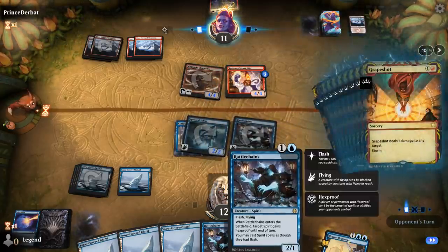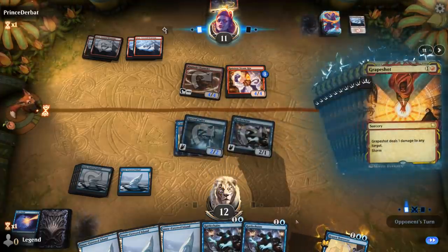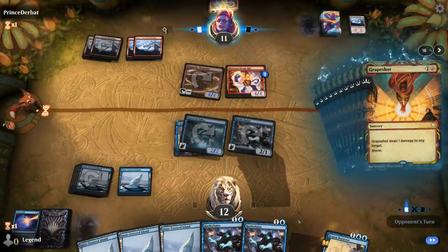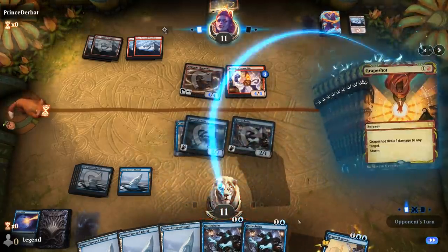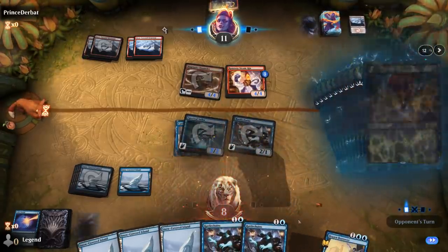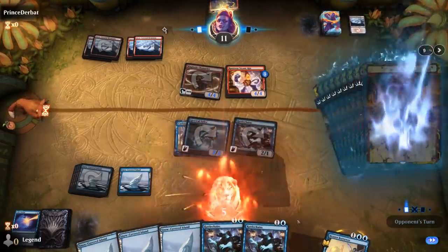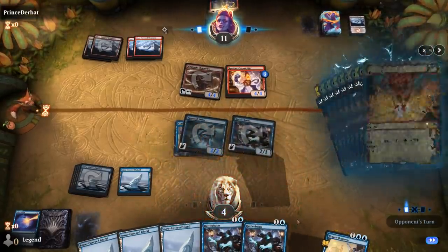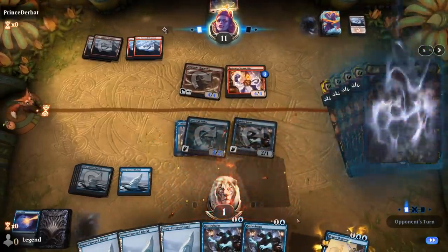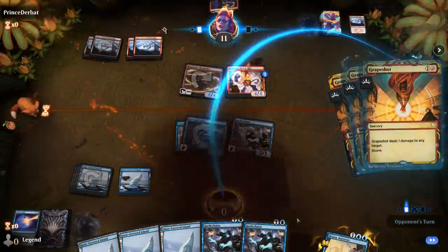Grapeshot just kills me here. If I draw with Sailor there's no one-mana counter I can draw to save me, although I could draw a one-mana bounce spell. The only way to prevent Grapeshot from killing me is by bouncing the Steamkin so they can't make infinite mana — but that's not an answer either, and we lose this one.